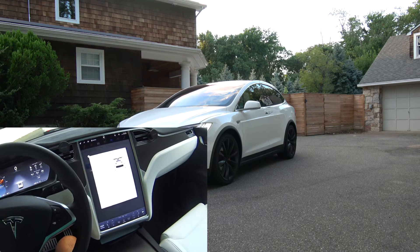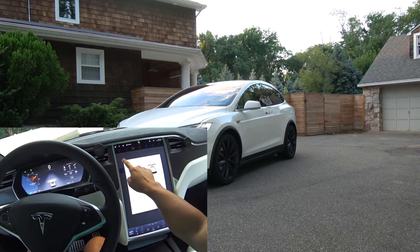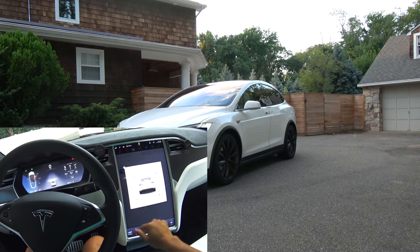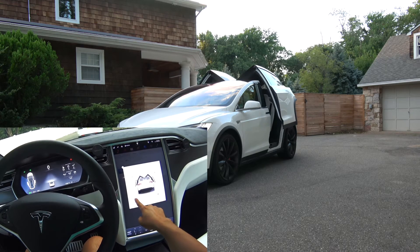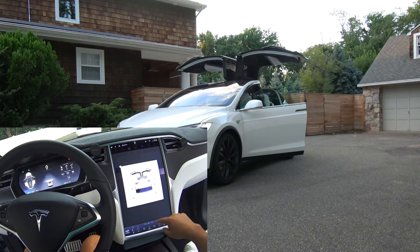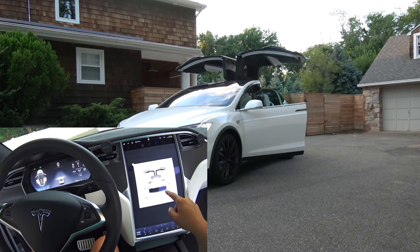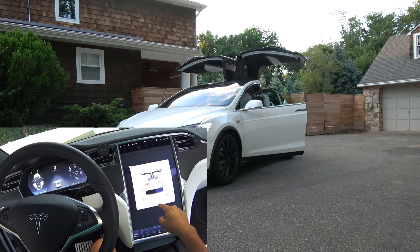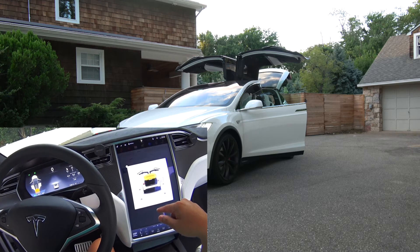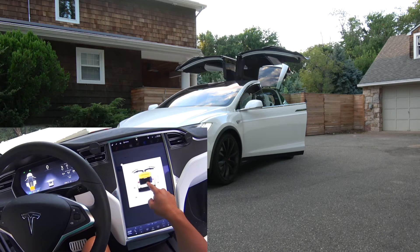Let me show you what it looks like. I'll open all the doors, and once you open the doors you're going to get this new close all button. I'll open the trunk too, and then press the close all button.